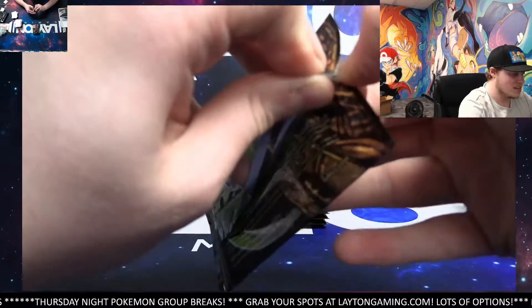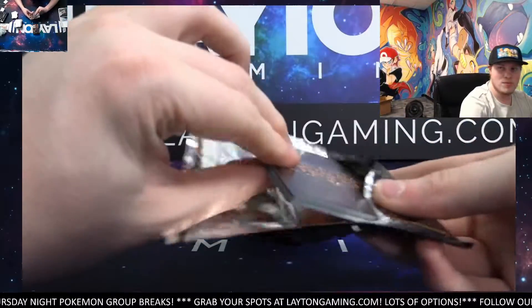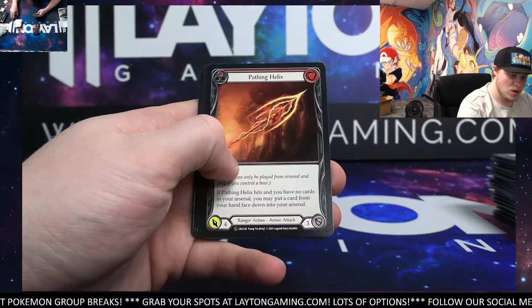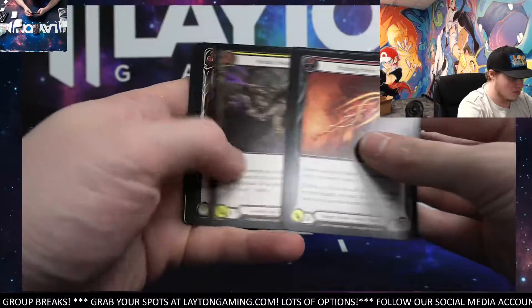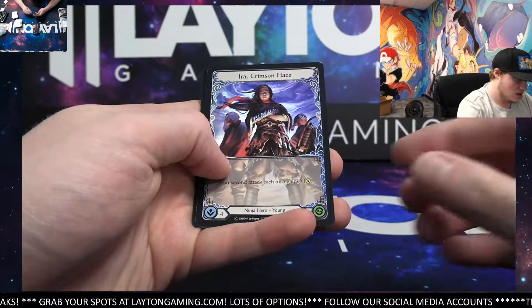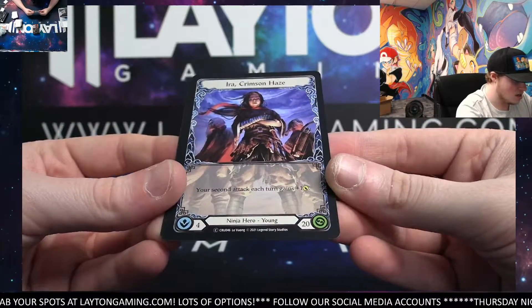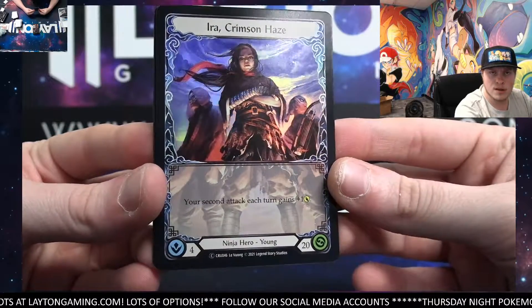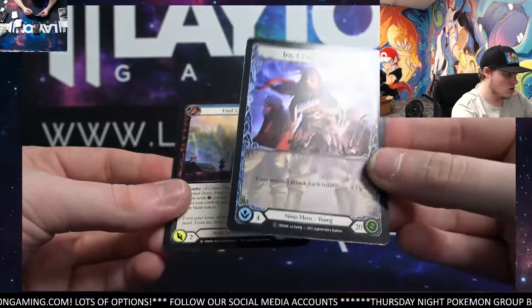Playmat — yeah, that's pretty essential for most TCGs outside of Pokemon. A playmat is, honestly, Pokemon is a little bit more simple with where you arrange the cards when you're playing with someone else. Some of the other ones, yeah, not so much. That's going to be an Ira Crimson Haze, just a Foil Common, but a really cool card. I think that's still just a Foil Common — just a really cool look to it.